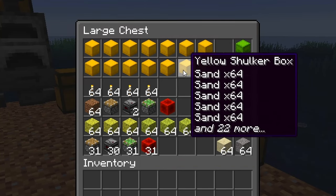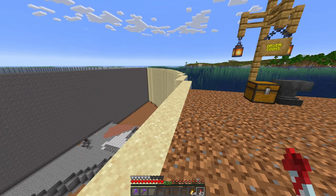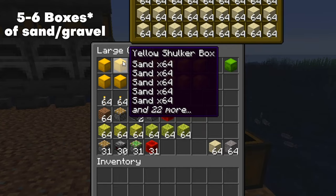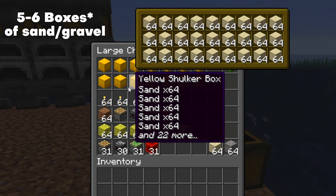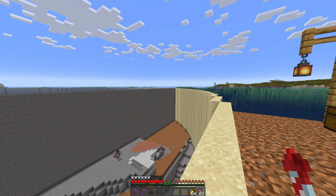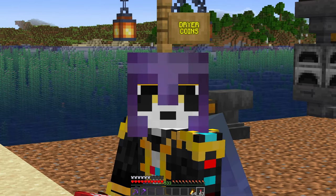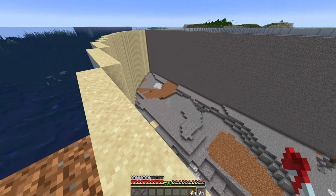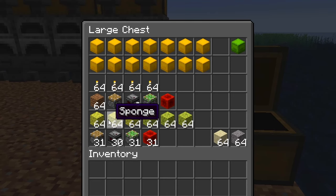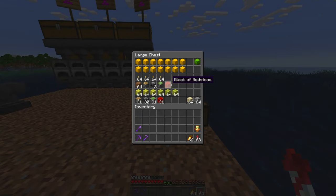These are the materials that we are going to need in order to drain the ocean monument, not including the sand that you need for the ring. You only need five to six shulker boxes of gravel or sand for this, because the center sections are the longest and they take about two to two and a half shulker boxes of sand, depending on how deep your monument is. You also need at least six stacks of sponge, so go raiding those ocean monuments. You want to have three dry at all times and three drying at all times, and then you need your redstone.